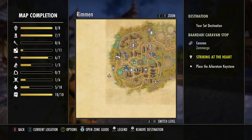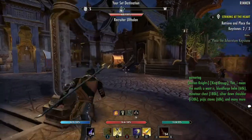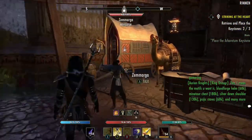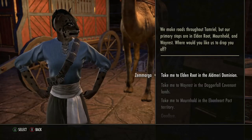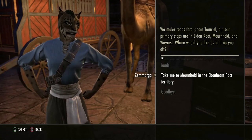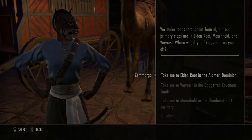We're going to go right here to this caravan. I selected it on my map and it's right over here on the side. Once we get here, we're going to talk to the navigator, and the navigator is going to tell us where he can take us. We can go directly to Mournhold, but we're going to go to Elden Root first.